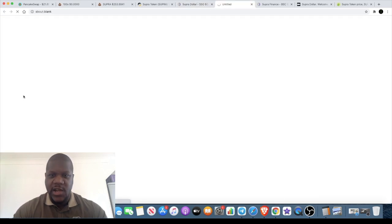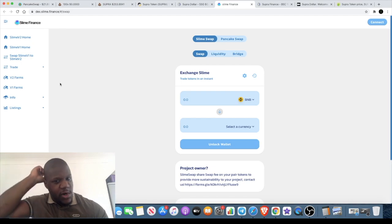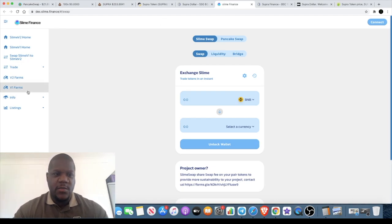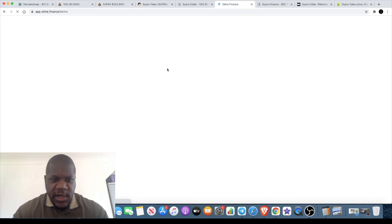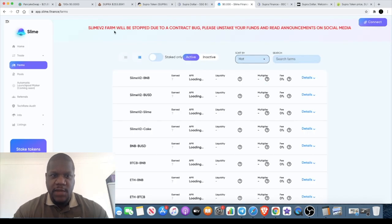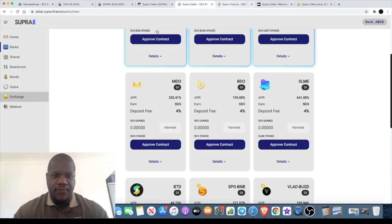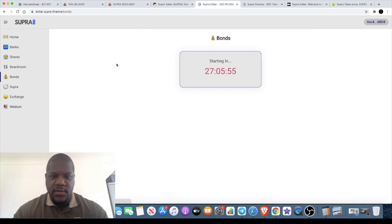They've got a link to Slime Exchange — if you click on exchange it takes you over to slime.finance. I was checking out Slime and the APYs on it just yesterday. They've got V1 and V2, but there were some issues with Slime and they actually paused the farms. Looking here, the farms for Slime V2 were paused, but Slime V1 I believe is working normally. They do have a link to Slime for the exchange.